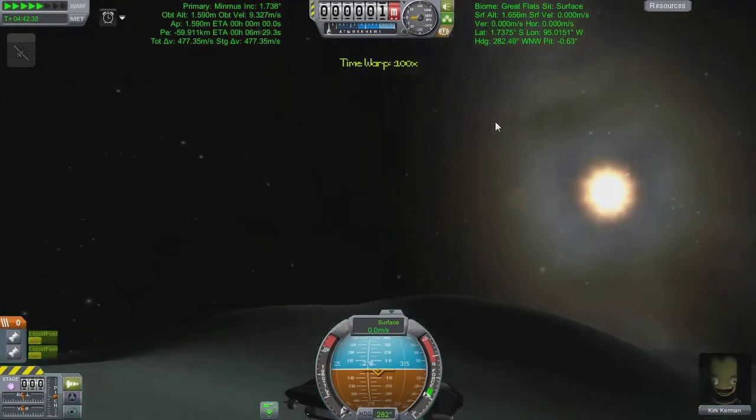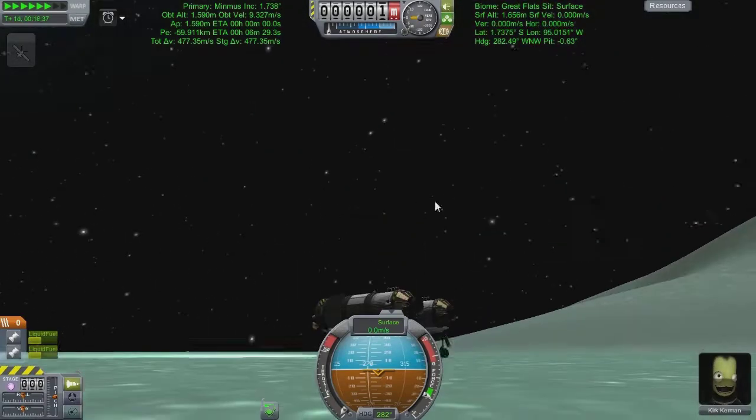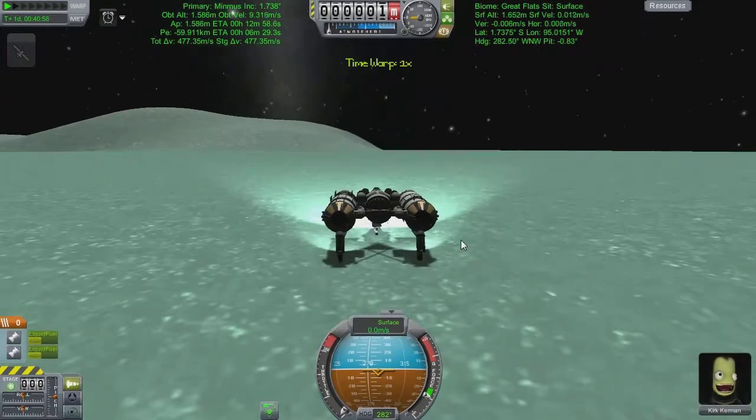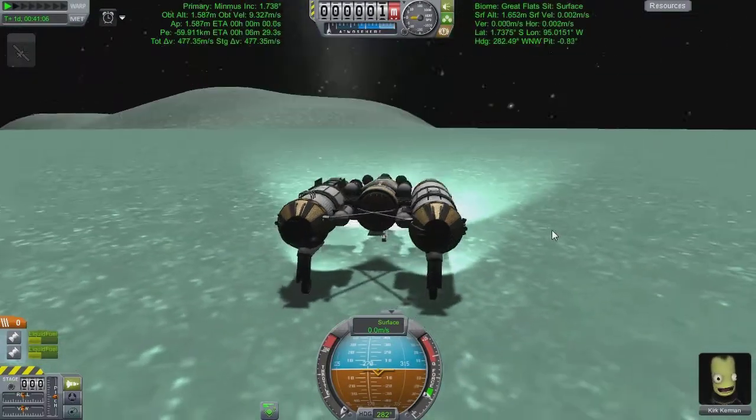Whilst goo canisters and the materials bay cannot be done just off the surface to get different results from each biome or near space, EVA reports are biome specific when you're just above near space - so that's what I did there, going out to get even more science. Still neglected to do the crew report though. But that's alright - it's time to head even further on. I'm going to carry on rolling here because we're at about under half fuel level, and I didn't account for all the extra fuel the accelerating and braking would use.